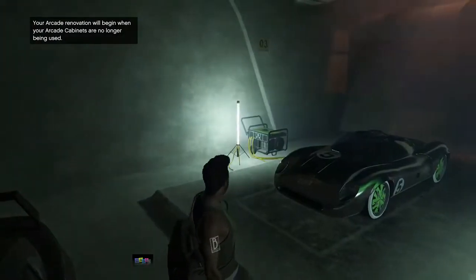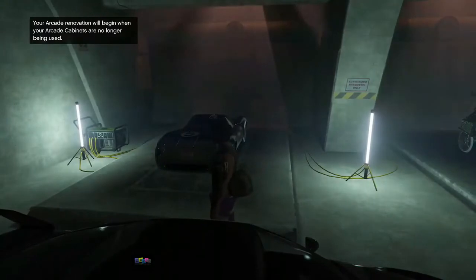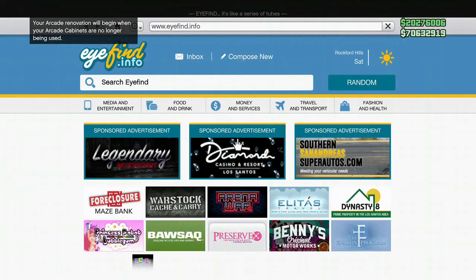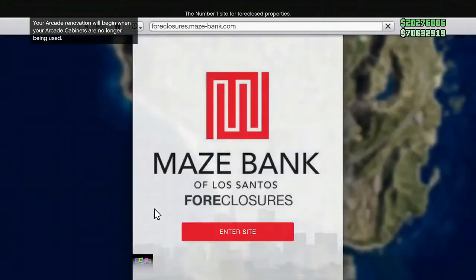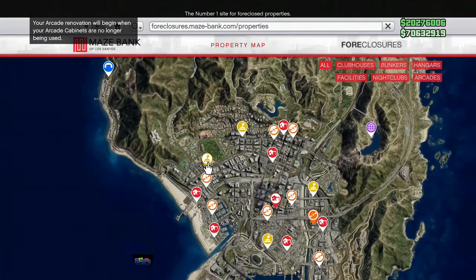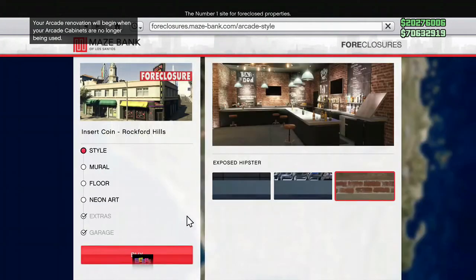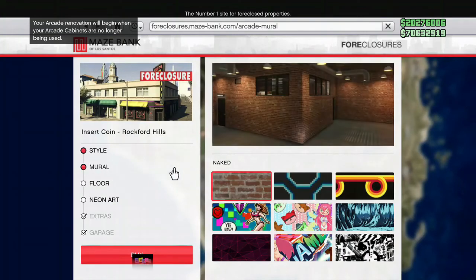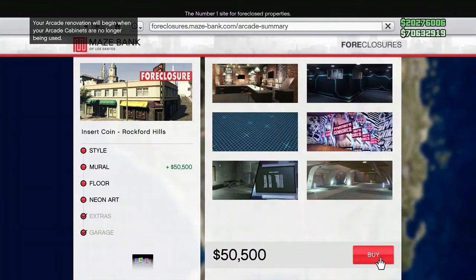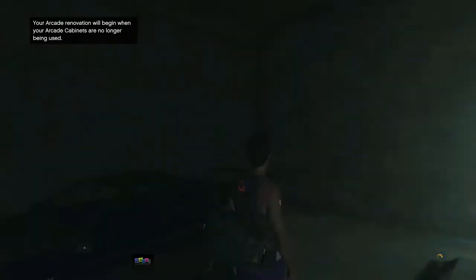Once close to your LG RH8, take your phone, go to the internet, and renovate your bunker one more time. This time it's very important: pick the exact same design you had before you started the glitch. Go to that section, pick that design, buy it, then close the internet.